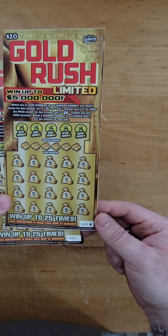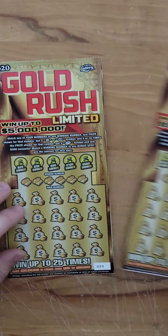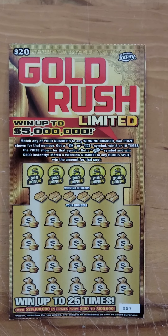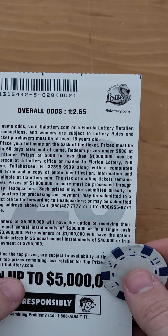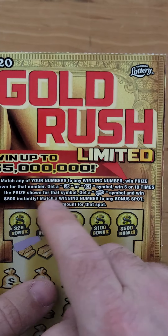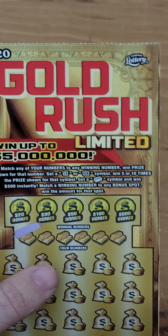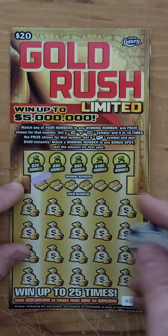The Gold Rush tickets are the last two of the book, twenty-eight and twenty-nine. Starting with ticket number twenty-eight. Let me fix the zoom a little bit so we can see better. Odds on this are pretty good — one in two point six five, some of the best odds in Florida. We're looking for a winning number, a 5x or 10x, or a gold bar. If you get a gold bar that means you win five hundred dollars instantly. I've only seen it one time and I've been scratching this ticket for years — pretty elusive.